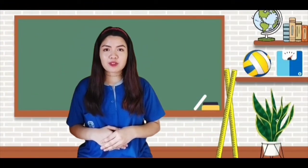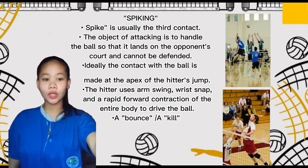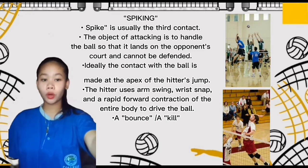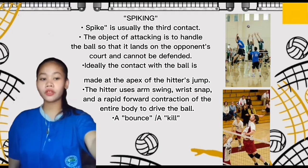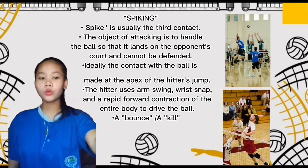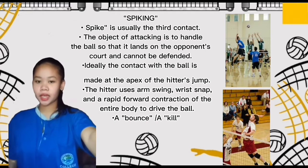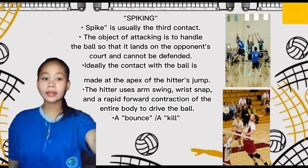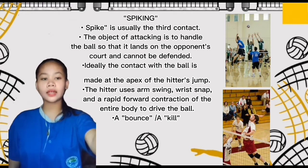Our next topic is all about spiking. A spike is usually the third contact. The object of attacking is to handle the ball so that it lands in the opponent's court and cannot be defended. The contact with the ball is ideally made at the apex of the hitter's jump, using arm swing, wrist snap, and a rapid forward contraction of the entire body. A bounce is a slang term for a very hard spike following an almost straight trajectory downward. A kill is the slang term for an attack that is not returned by the other team, resulting in a point.